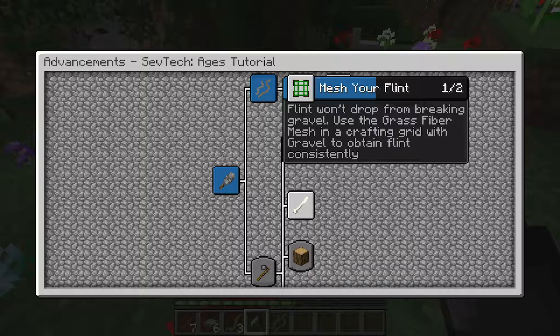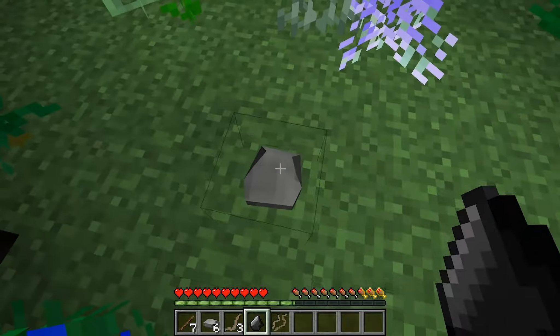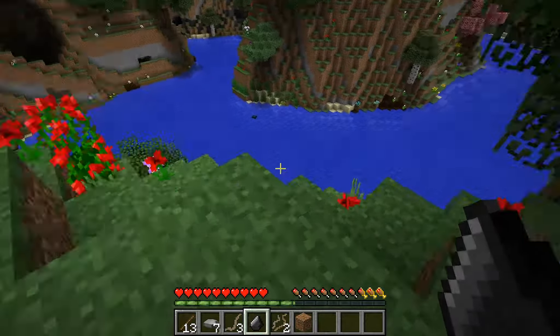Next thing we need to do is mesh some flint. Flint won't drop from breaking gravel normally — we need to use the grass fibre mesh with gravel to get flint consistently. You must be able to punch it in the ground as well though. So we need to go and find some gravel.